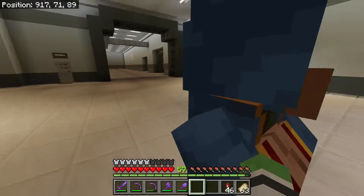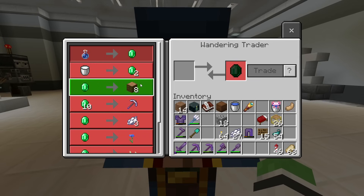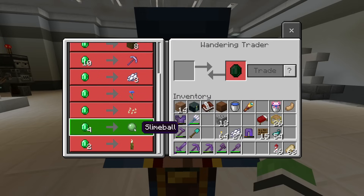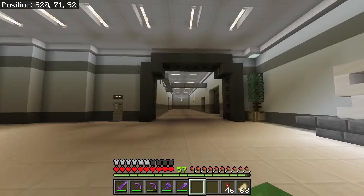You're here for a job. Look at that — he's selling a pickaxe. That's a first, that's pretty cool. Stop selling that.